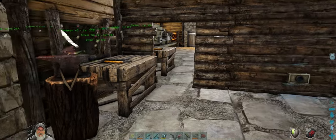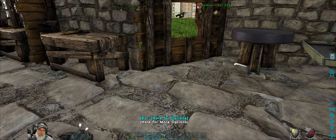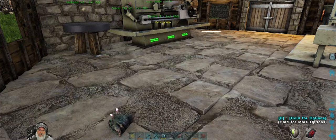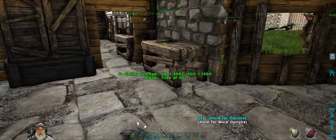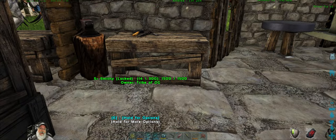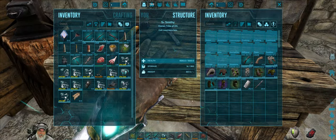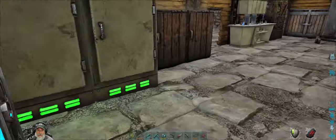Welcome back everybody to ARK: Survival Evolved on the Fjordur map. I'm an old guy gaming. In this episode we're going to go after the Artifact of the Massive and the Artifact of the Clever. We need those two in addition to the Hunter, which we already have, in order to do the Broodmother. Depending on how our time goes, maybe we can even get to Broodmother by the end of this episode.